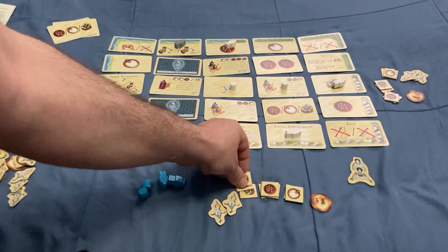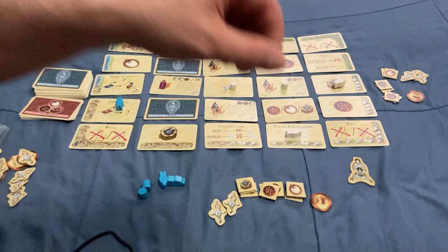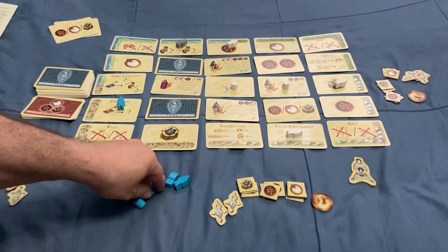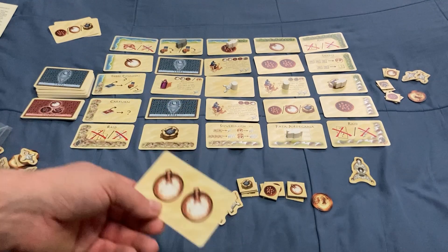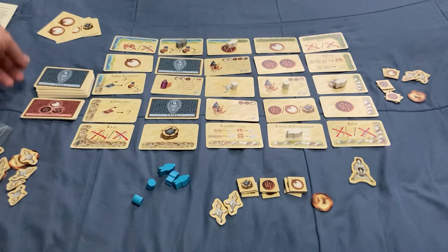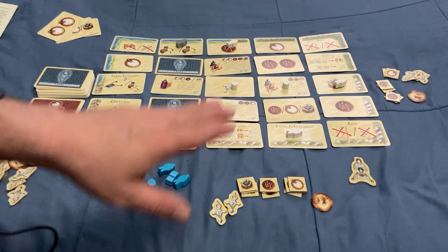As soon as I take my actions, I move my pieces off and collect the goods — I'll take a date here. Once you take a good card, you replace it with a tribe card. And I have another position here which was also a good card, so I put a tribe card there too. I'm loaded right now so I'm not going to collect this extra salt — I'm at my max, so I discard it because you have a limit of ten.